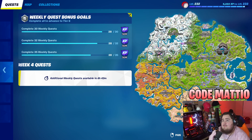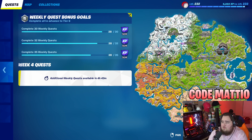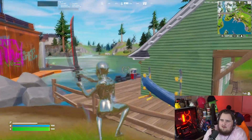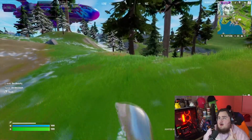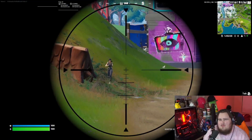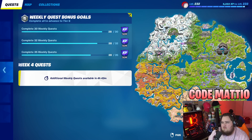Starting off with the first challenge: eliminate a bounty target with a sniper rifle or marksman rifle. This one's pretty simple — I'll show all the bounty locations across the map. Get a bounty, then eliminate the player with a sniper rifle or marksman rifle. Last week there was a challenge for 250 damage with the marksman rifle, which is actually the new Cobra AR — that's what they're calling the marksman rifle.